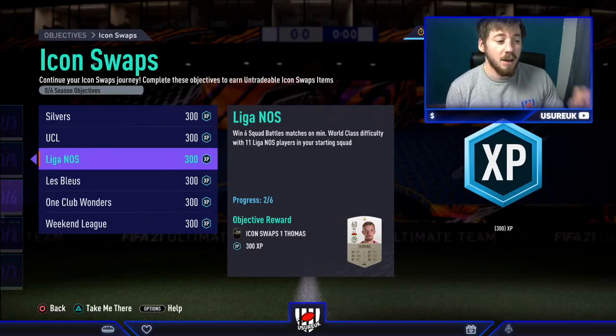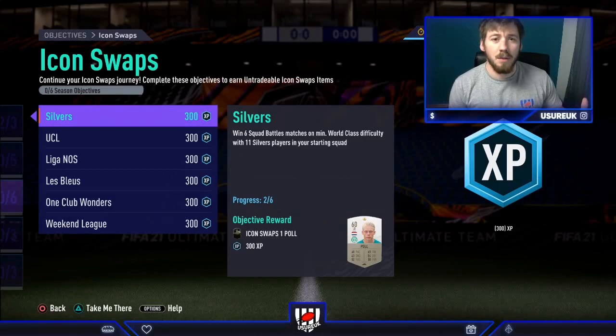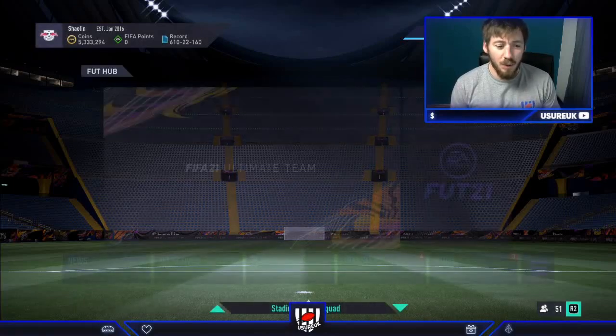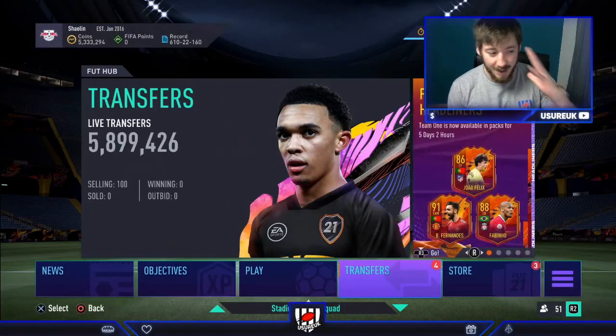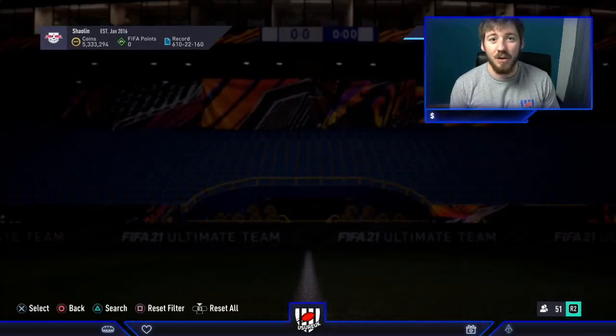They have skyrocketed. You can do these both at the same time — as you can see I've got two out of six done and two out of six on the silver. I've just got a squad of 11 Liga NOS silvers that I bought off the market. A lot of people are probably doing the same, and today is Sunday which means squad battle rewards come out tonight at 1am, and then there will be an increase in supply. So let's get on with it and show you guys how to make some money.